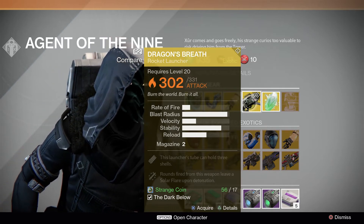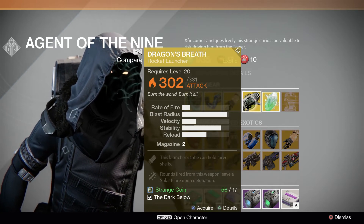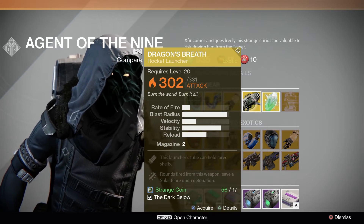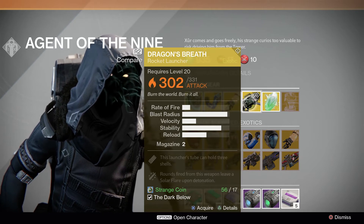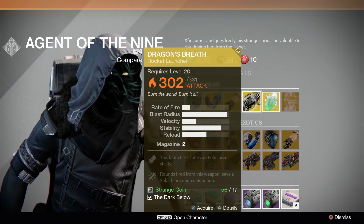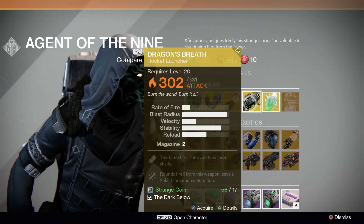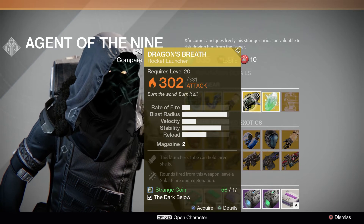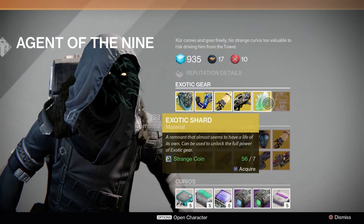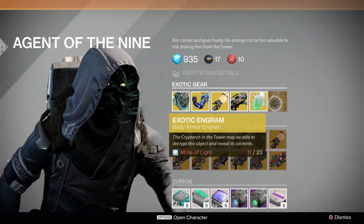The weapon of the week is the Dragon's Breath. Let's take a look at that real quick. It has okay impact, huge blast radius, not so good velocity, great stabilization, and okay reload. It carries two rounds in the magazine. The perks include rounds fired from this weapon leaving a solar flare upon detonation.